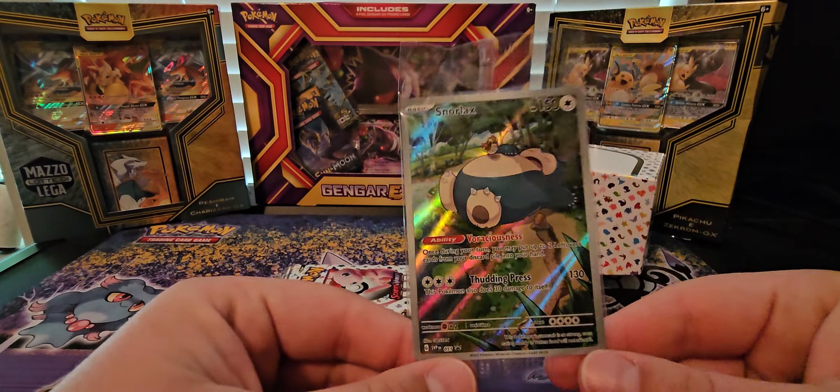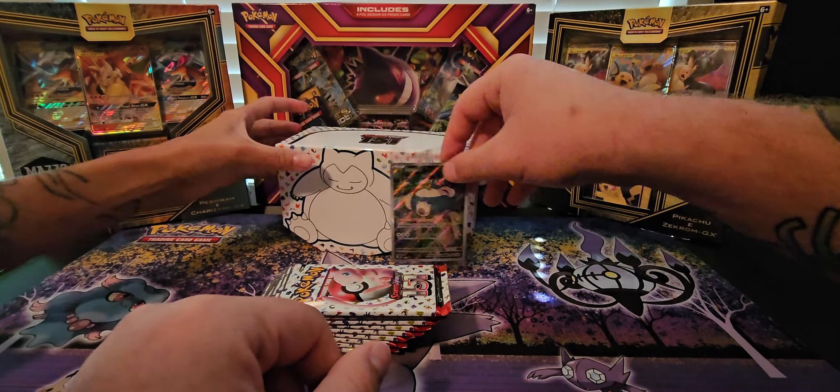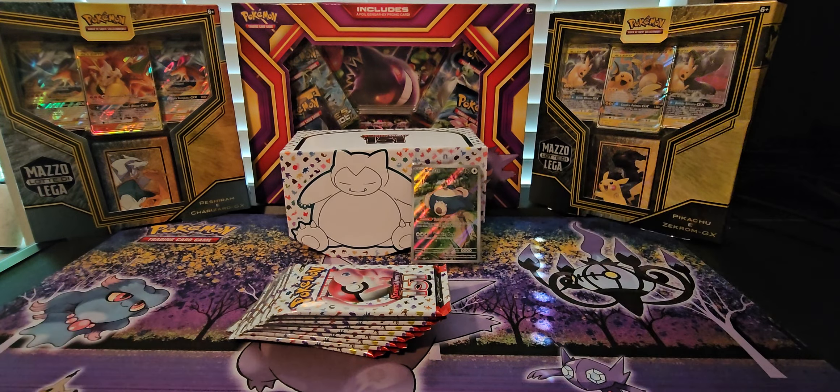We got this big old Snorlax with the Pidgey on top of it. It's pretty cute — it's chillin' here. Put him on the back of him. Do you think it'll stand up better? Yeah, here you go. Probably slide the other one. Oh, she's down. He was up and then he was down.